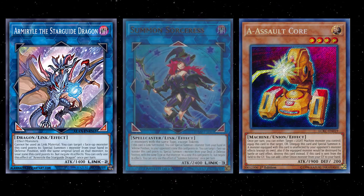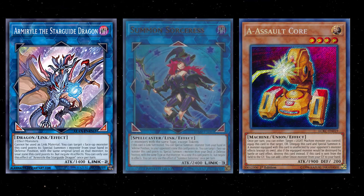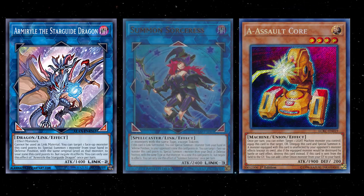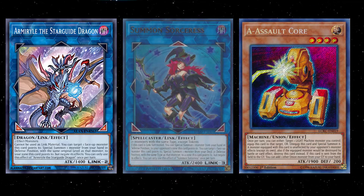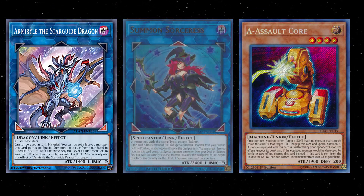Jokes aside, this is a much more fair version of Summoned Sorceress. Number one, it does not summon from the deck — only from the hand. Number two, it has a level restriction instead of a type restriction, which is a much bigger deal. Especially with the Vrains archetypes, a lot of them have their levels staggered throughout the archetype so you really can't spam XYZ monsters in.